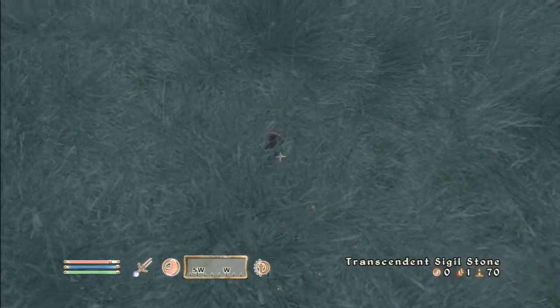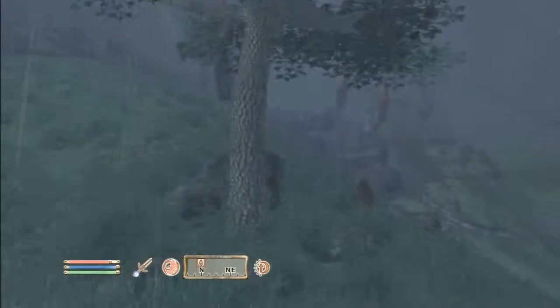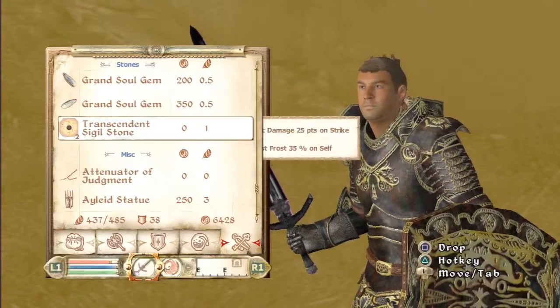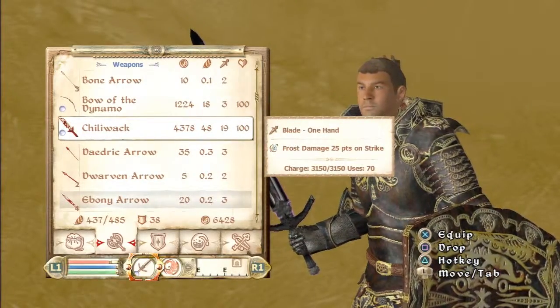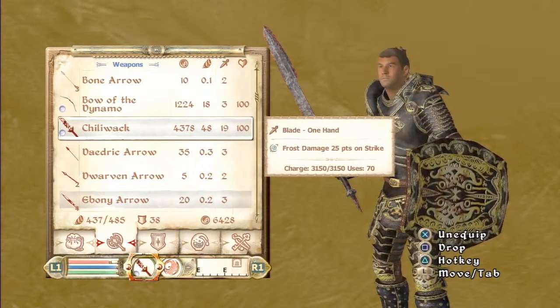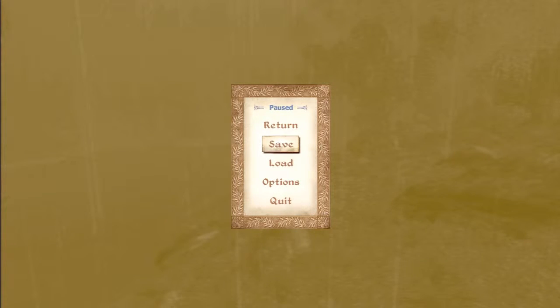I grabbed three on accident, so I'll go ahead and enchant my Daedric longsword. Now I have a pretty good weapon with a strong enchantment — 70 uses, which is pretty good — and it already has a good amount of damage. That's it for today, hope you enjoyed. Next week's episode coming soon.